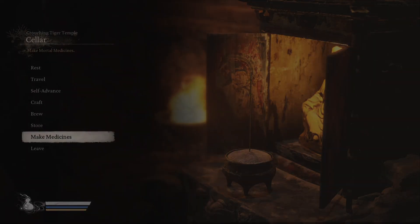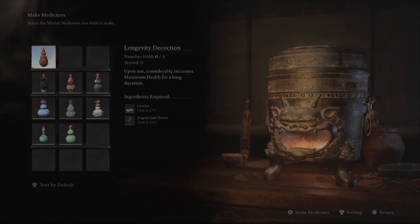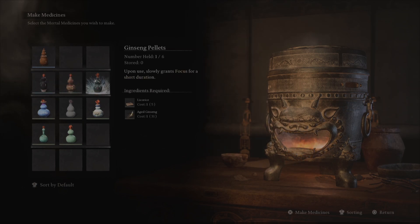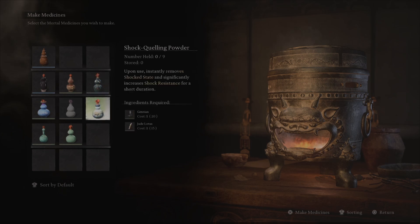First things first, I want to talk about the Gourd I'm using. I'm using the Lambrew, which gives a little bit of health and a little bit of health over time. The Soaks are personal preference, but I am using Copper Pill, which is going to let Rock Solid cost nothing as long as you use the Gourd right before it. Also worth mentioning — make sure you're using your medicines. If you're not utilizing those, you are missing out and you're making the game a lot harder than it should be.